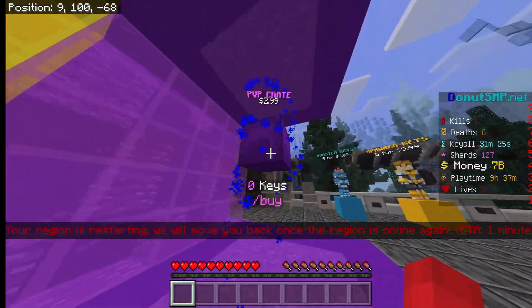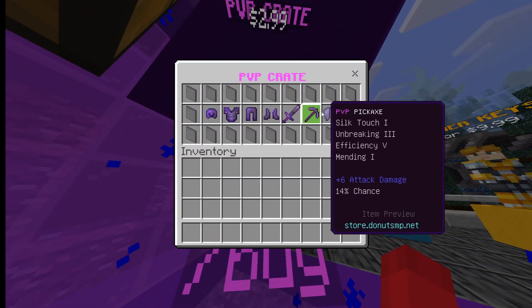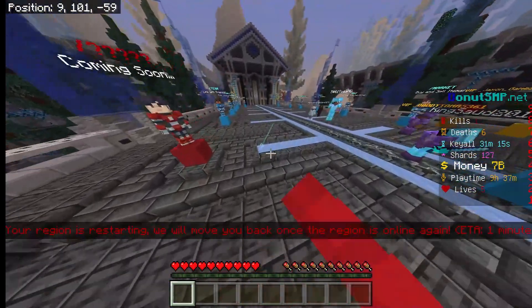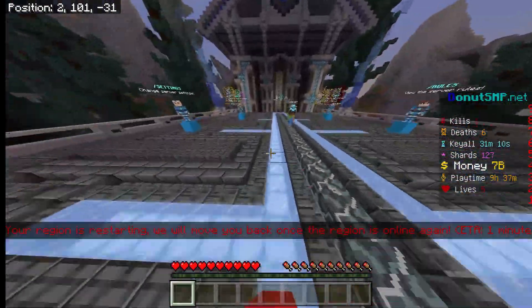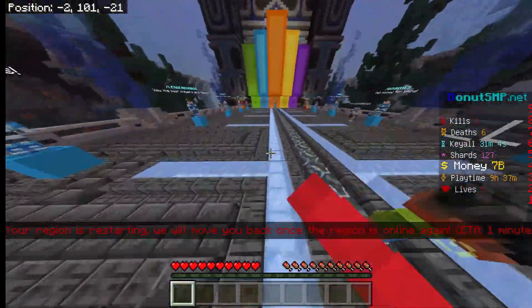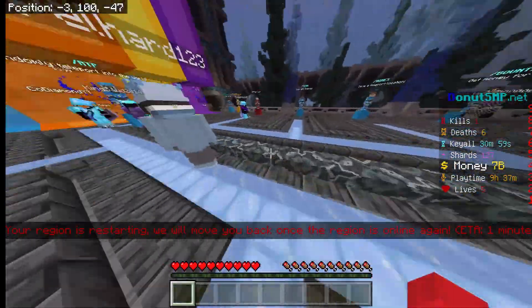If you get the PVP key, go over to the PVP crate. If you get one of those items, do like probably five to ten billion. The elytra is like around four billion — maybe a little bit less, like four billion.